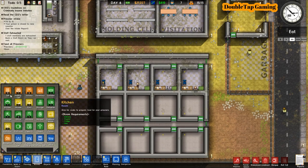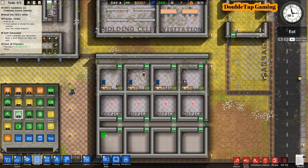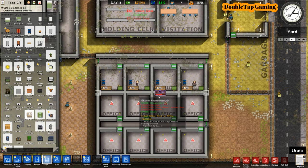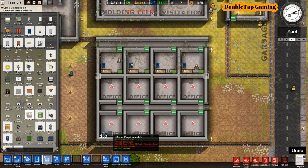Here I'm going to set up the office for the chief of the guards. I'm going to highlight all these offices that I have pre-ready and finish them off — and you guys know how we accomplish that. You're going to be dropping in a desk, a chair, and a cabinet into each of these.